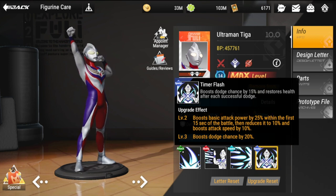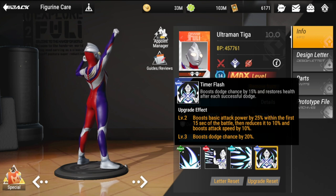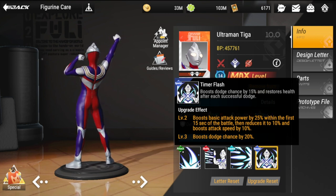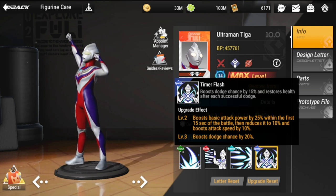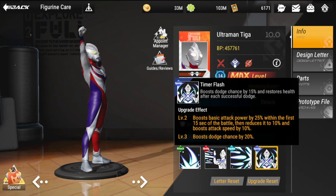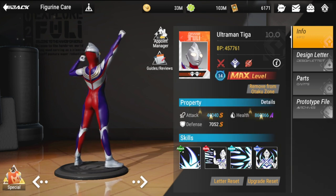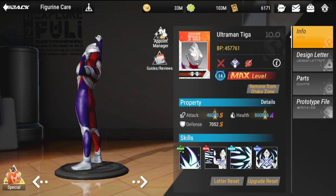His special, Timer Flash, boosts dodge chance by 15 percent and restores health after each successful dodge. It also boosts basic attack power by 25 percent within the first 15 seconds of battle, then reduces to 10 percent. At level 3, it also boosts attack speed by 10 percent and dodge by an additional 20 percent.